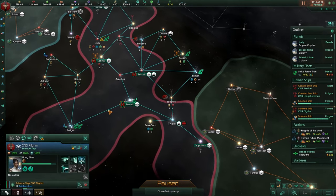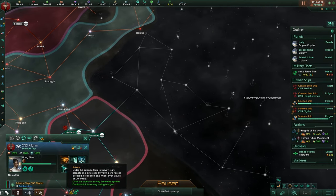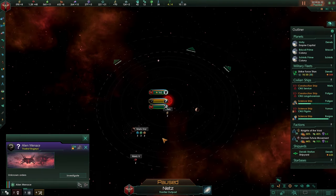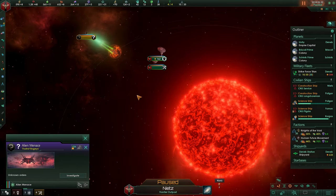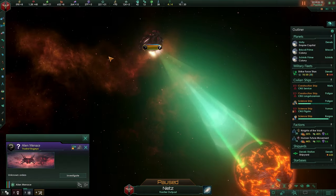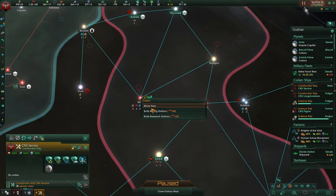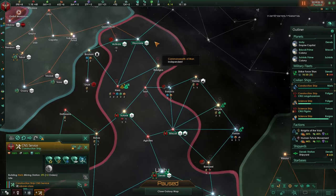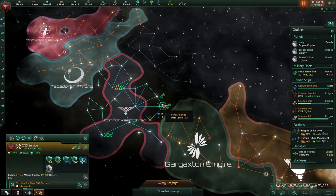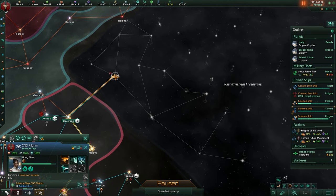I think it's going to be time to send someone into this territory. Let's take a quick look at what we see — who are you? Definitely an alien vessel, and he is surveying this system that we already got. There is an enemy over here — an alien empire over there. Whether he is an enemy or not, we can't be certain because we haven't met him yet.